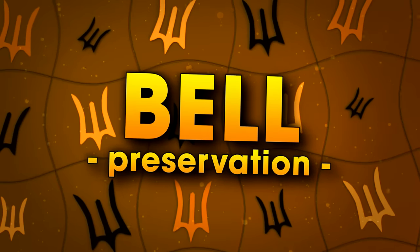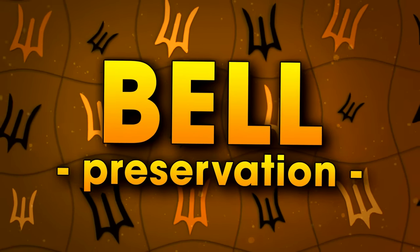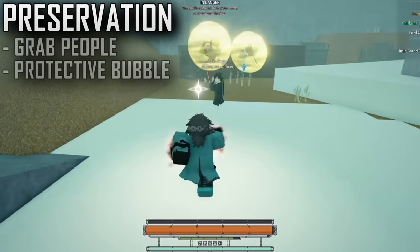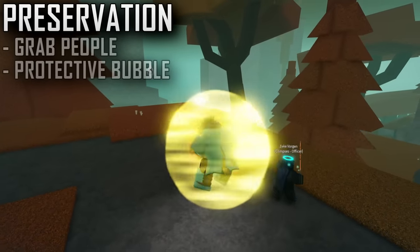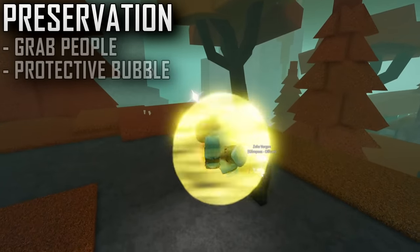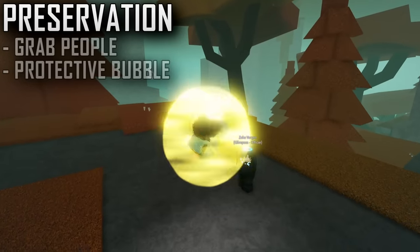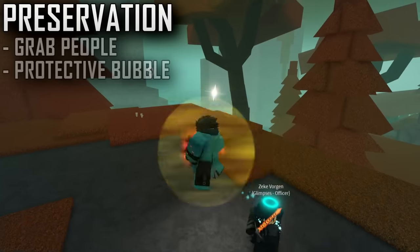The next option is an interesting mix between the Reaper and Res bell — it's called Preservation and it has a lot of potential for trolling. Instead of healing or hurting players on the ground, the Preservation bell grabs them in a golden floating orb, allowing you to do whatever as they follow you around. You'll have to be creative with this resonance. When attacked, these bubbles pop, eating a hit and knocking people away — it's supposed to protect your grab target so players cannot steal them.